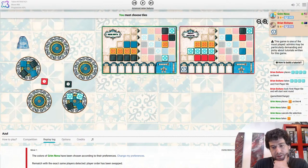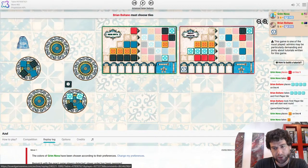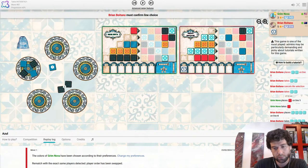Grim can't complete yellow in line two. Could complete white or blue, but I think in this position you just take one blue and finish your line three. And then you either get back two blue or two white. Now the problem is that this red is also important. Maybe I do like the red first actually — means that Brian probably takes a single blue. It's going to be a little bit ugly for Grim the last move here.